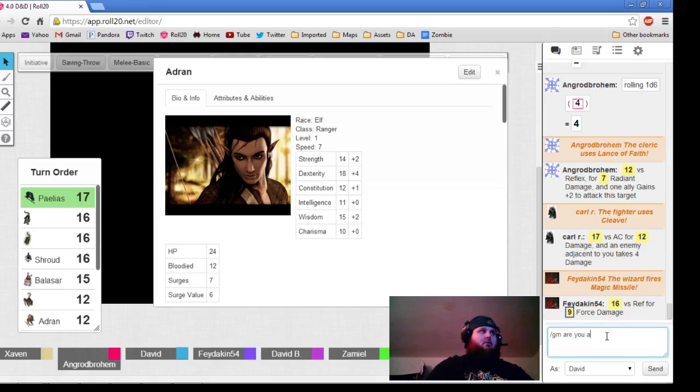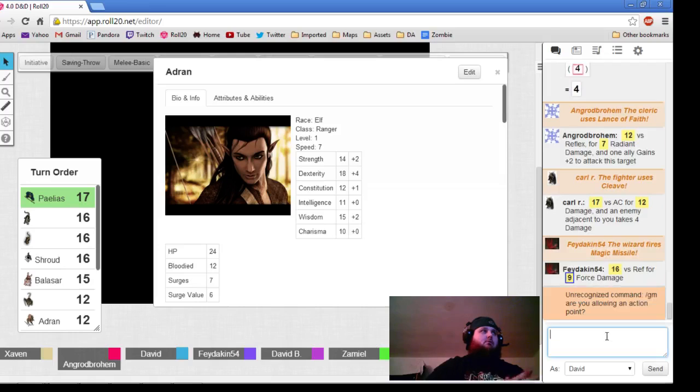16 versus Reflex, which is a hit, and he takes 9 damage. This blue missile of force energy flies out and slams into the rat's face, but he's still up.